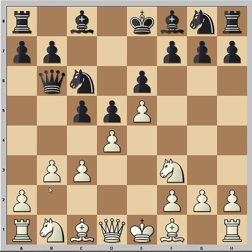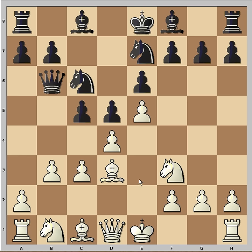White played b3. Then we have Ng2, e7, and Bd3. So black takes now, white takes. The best move would be for black to play Bd7, but instead he was counting the attackers — 1, 2 — attacking the pawn on D4, and there is only one defender. So he just greedily takes the pawn here.